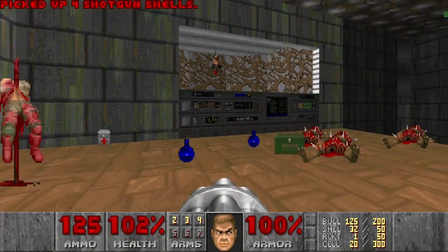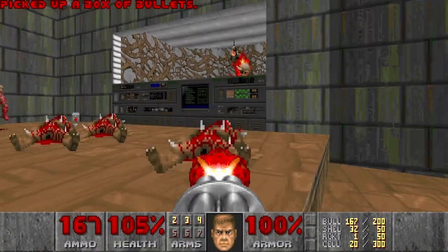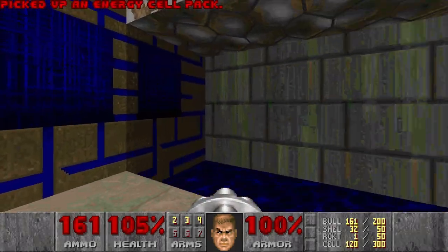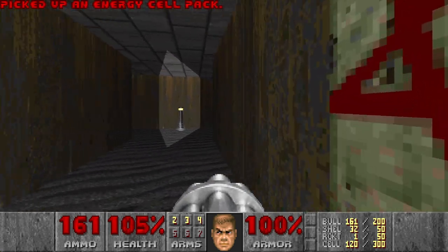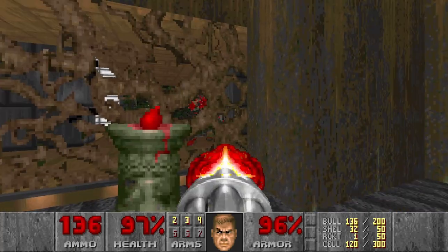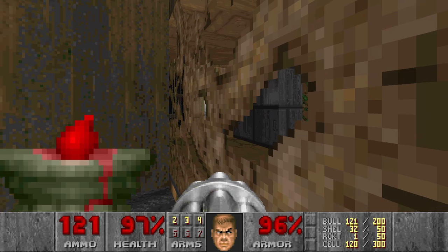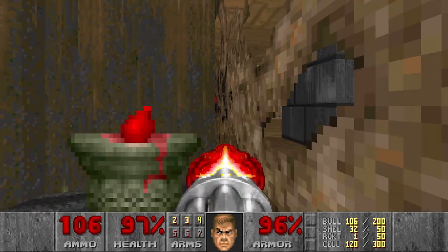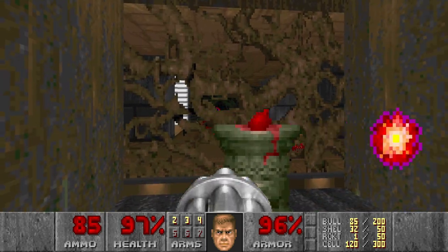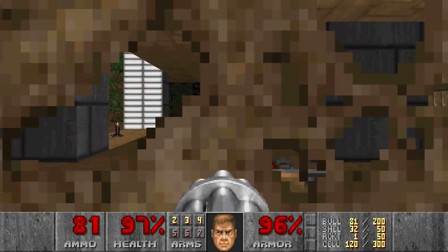Nice, chaingun. No secrets in this room. And I hope we'll get plasma, since we have cells. Let's snipe everything we can in this room first. Let's just move on - can we grab the shells? No.